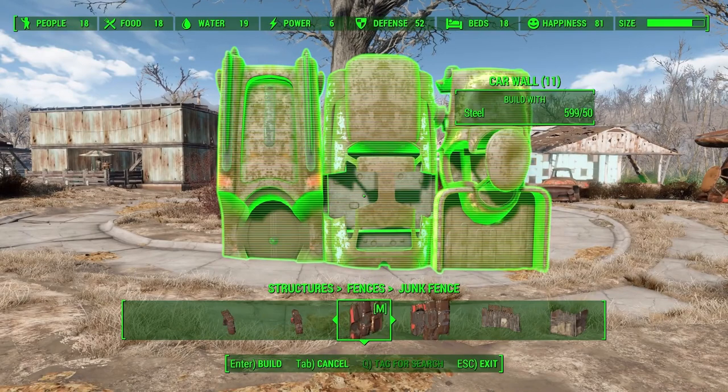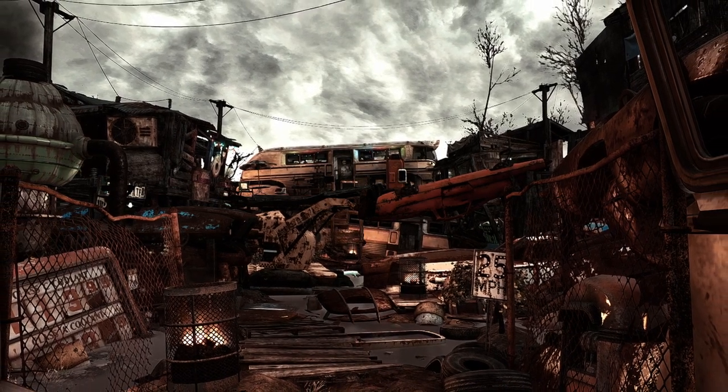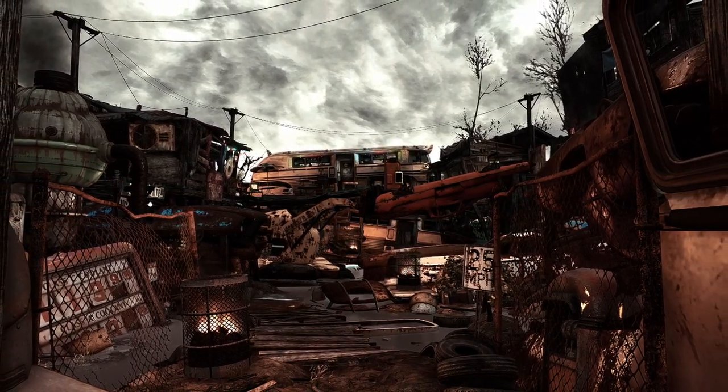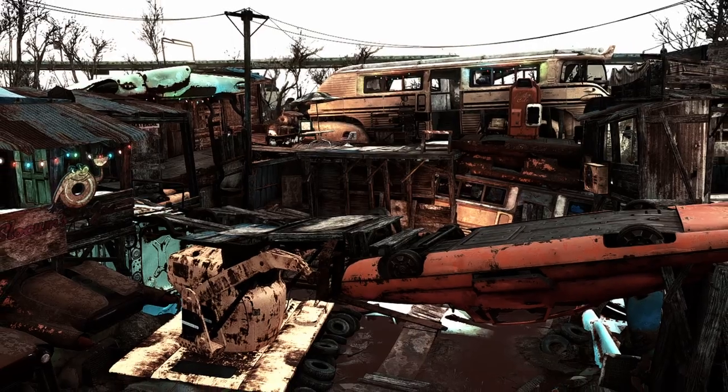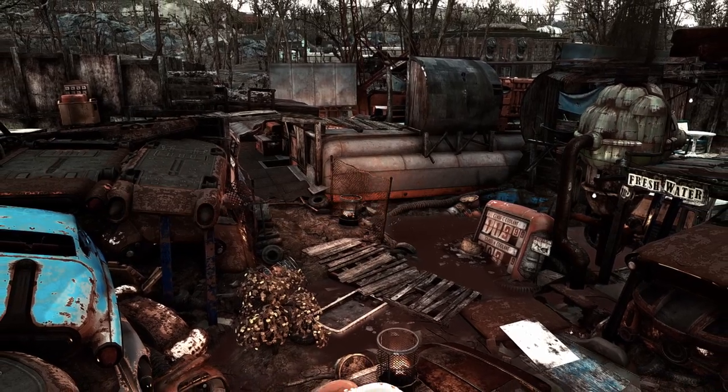This idea is partly inspired by some amazing Fallout formats like the Carhenge monuments and Carwalls, and this incredible settlement built by Misery which featured stacked cars and buses throughout the build. I think this could be a really great addition for those wishing to create wasteland type settlements.